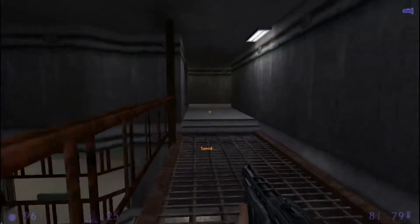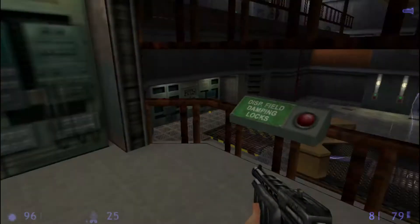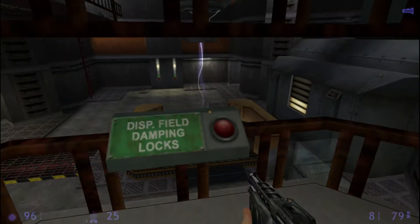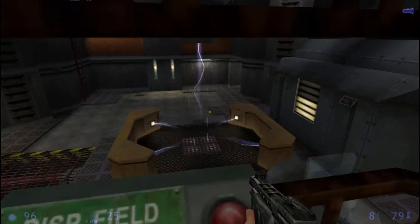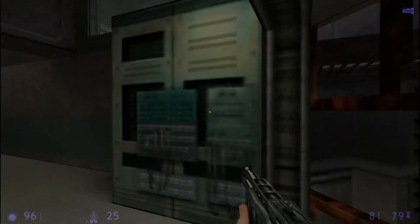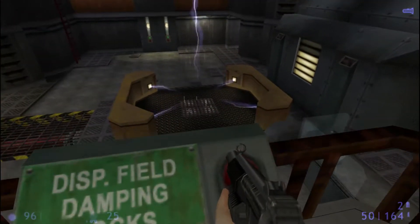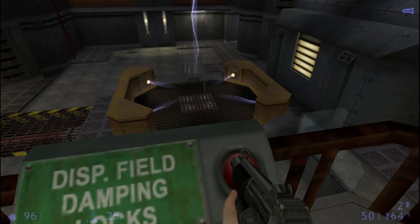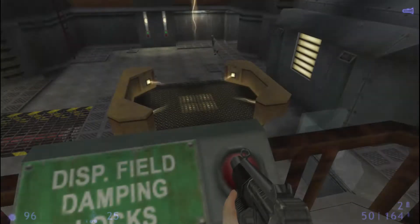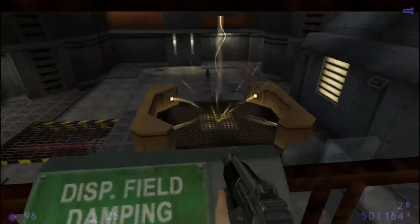Good work, Calhoun! That was close. The system has stabilized and the main capacitors are charging. When the main charge meter reaches full, I'll need you to open the displacement field from the control room. We're almost there. Okay, the system is fully charged!